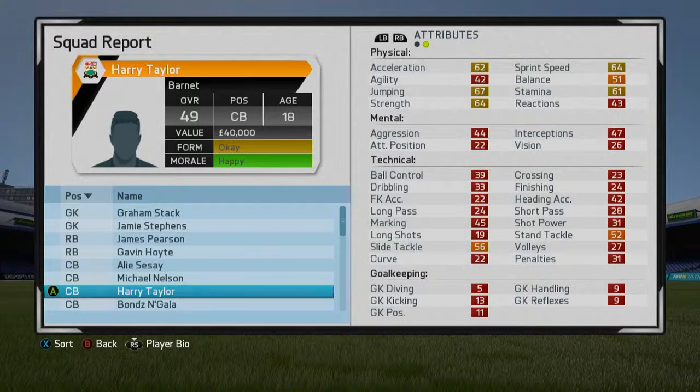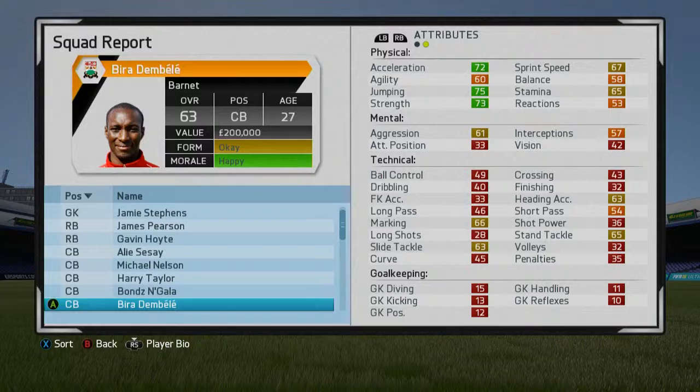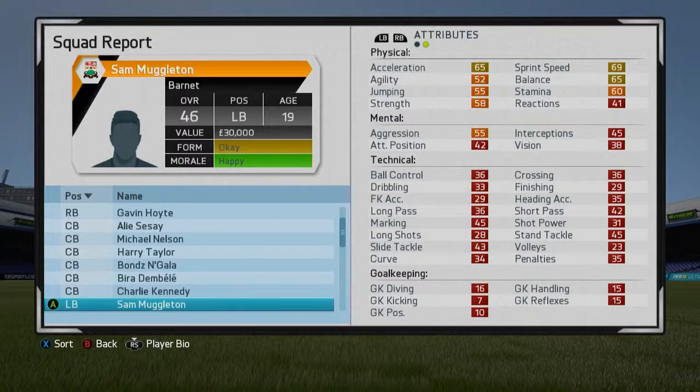Bondz N'Gala — he's alright, needs some work. Of course, all of these players need work. Viro Dembele — I really like him. I think he's going to be probably the star centre-half in this team, someone we can really depend on, someone we perhaps have to make some money out of as the game goes on. Charles Kennedy — or Charlie Kennedy, not the late politician. Sam Muggleton — looks a bit average.